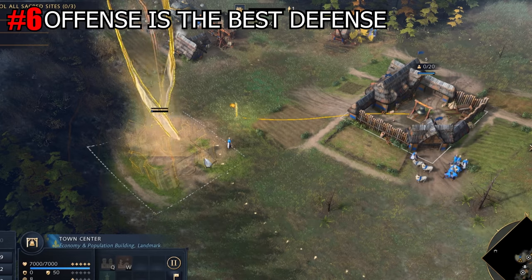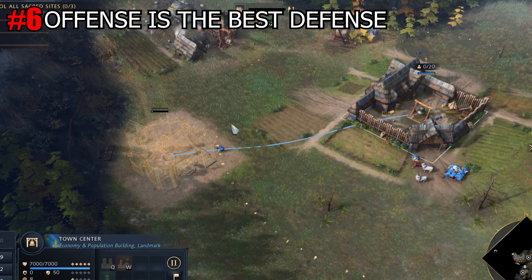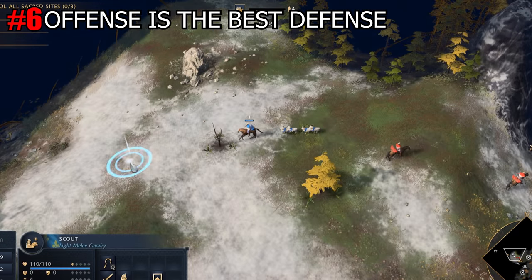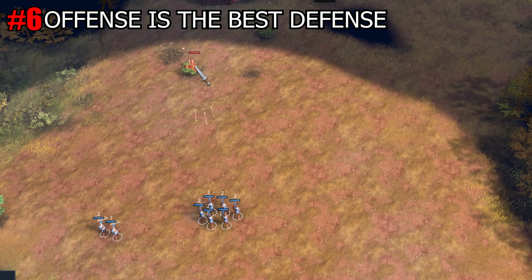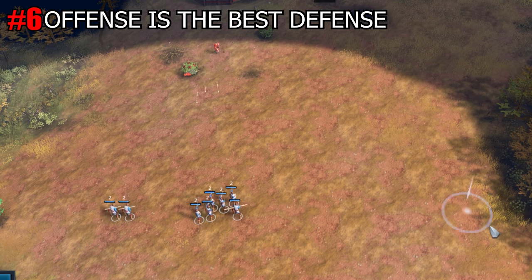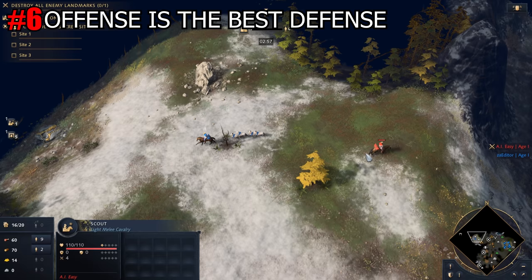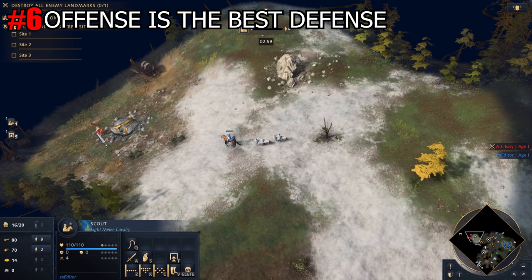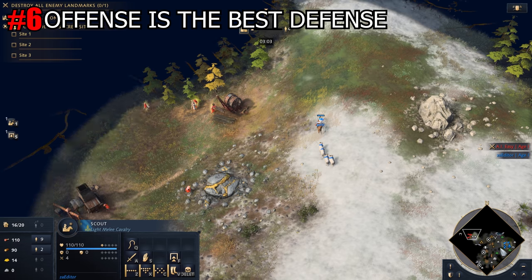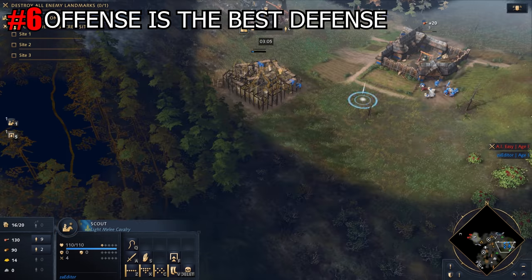Tip number 6: Offense is the best defense. If you recruit some units from your barracks or archery range in the second age and want to put pressure on your opponent, try to take down his villagers — do not waste time trying to destroy his structures. With the low DPS of your tier 1 units, it will take ages to destroy any buildings. And even if your opponent tries to get away with the villagers, you will still stop him from collecting any more resources during that time.